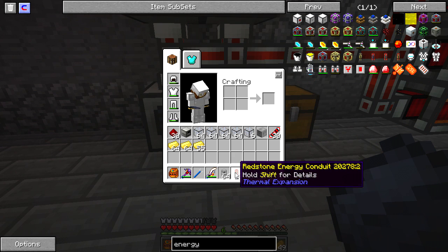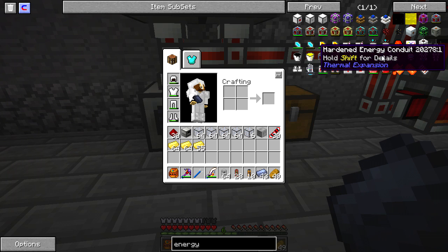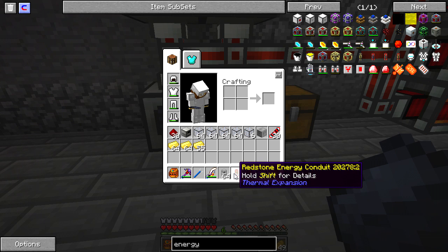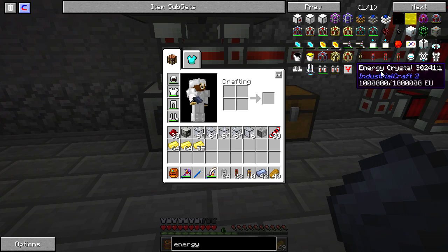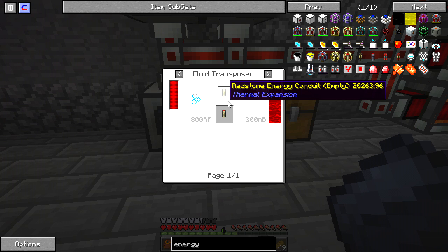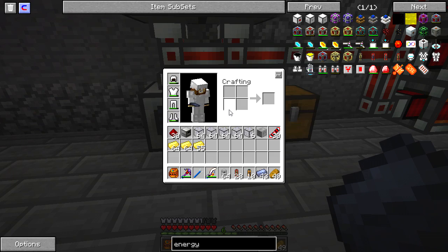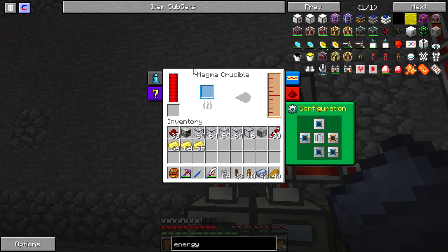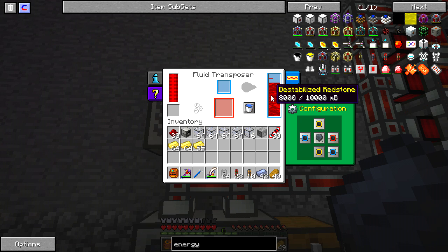We've already seen plenty of the hardened energy conduits that transfer 400, but what I did is go ahead and make some of these redstone energy conduits that allow us to transfer 10,000. The recipe for that involves making this first and using a device called a fluid transposer to transfer redstone into it. I need a magma crucible — anything you put in here will melt it into a liquid, and then you set it to output to the fluid transposer. As you see, I have a whole bunch of destabilized redstone in here, because I'm about to do something else.